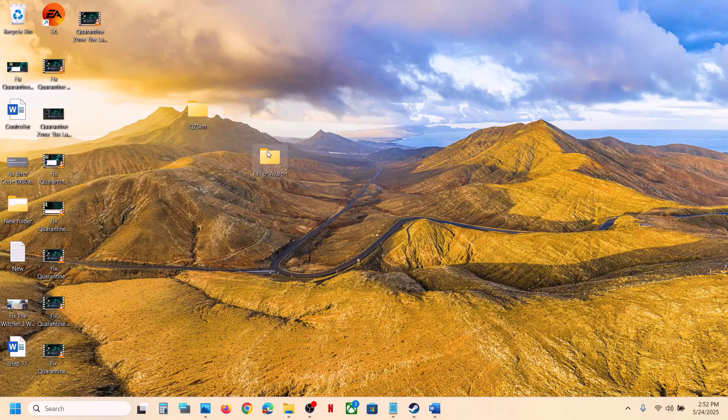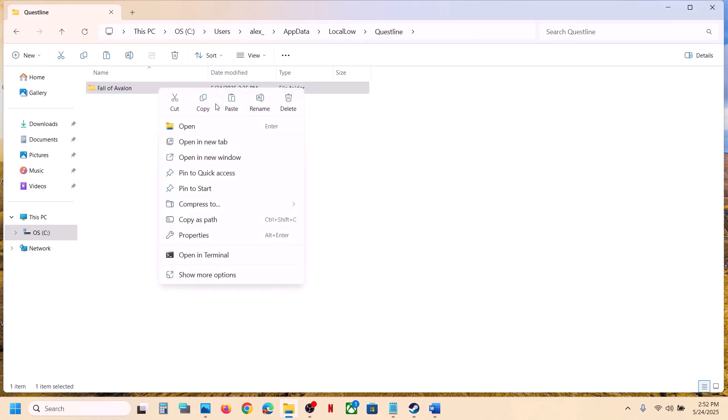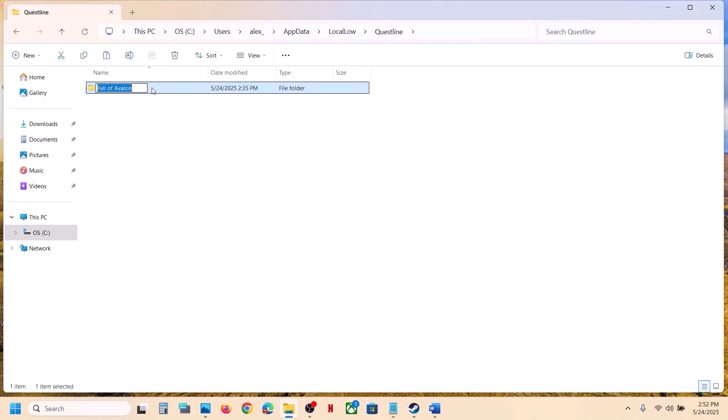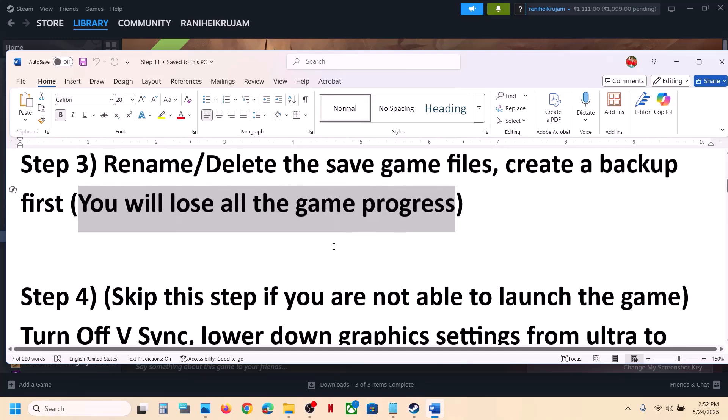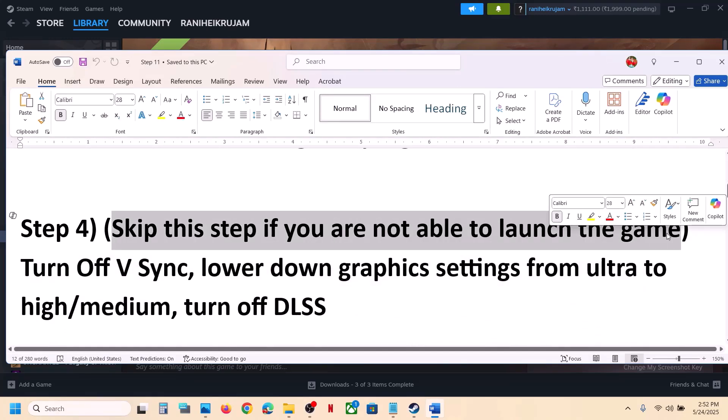Once you have a backup, right click the game save folder and rename it. Then launch the game and check. Still not working, move on to the next step. Note: skip the following step if you are not able to launch the game at all.